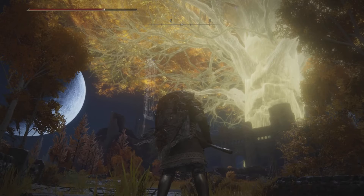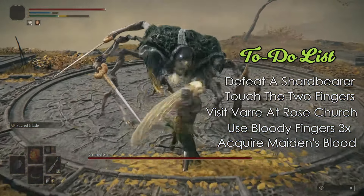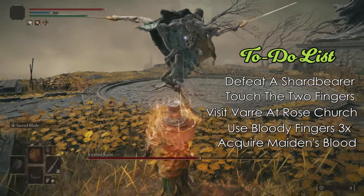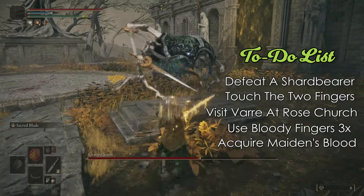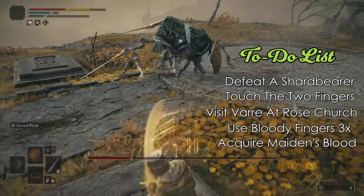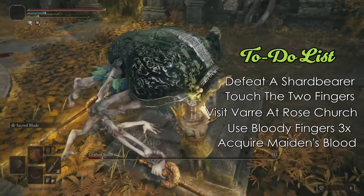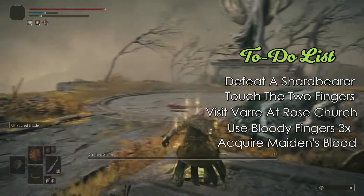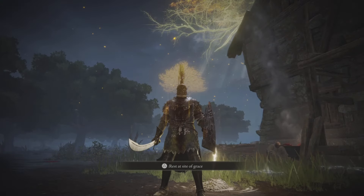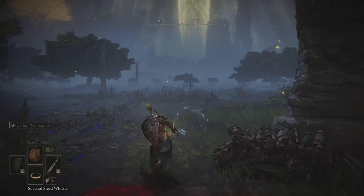Now let's look at acquiring the Bloody Finger. It's a little different — we don't have to progress as far through the Lands Between, although we do need to defeat at least one shard bearer. Once we've defeated a shard bearer we'll be granted audience with the Two Fingers. After interacting with the Two Fingers, we can visit Varre at Rose Church in Liurnia of the Lakes, and he'll give us five Bloody Fingers and tell us to use them and see how it feels.